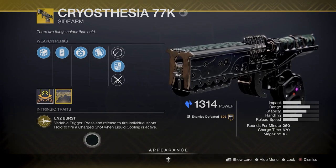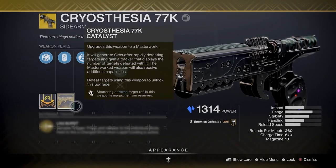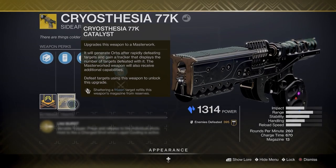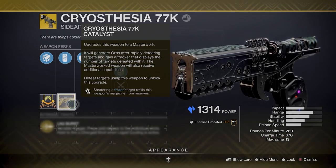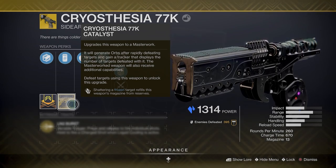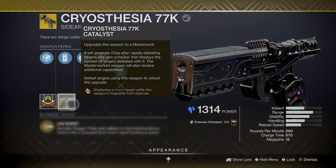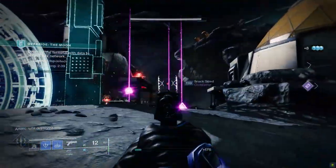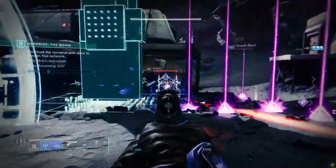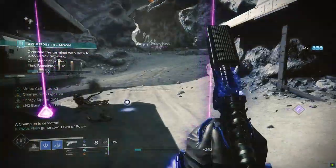The catalyst for this weapon was also released after a short quest, and for those of you who have this weapon masterworked, congratulations — it was a grind. The catalyst does two things: refills the weapon's magazine from reserves by shattering a frozen target, and generates orbs of power by rapidly defeating targets. This is what we need the catalyst for — orbs of power. For this build we will not be using the charged shot because our main goal is to generate orbs of power and activate the exotic perk on our exotic armor piece.